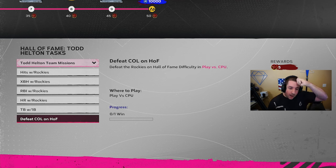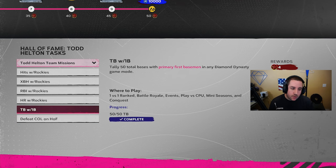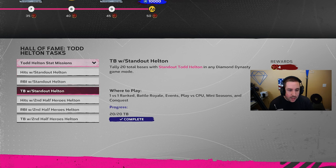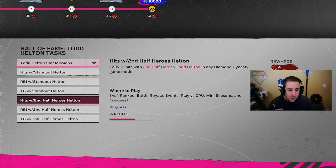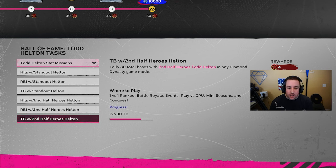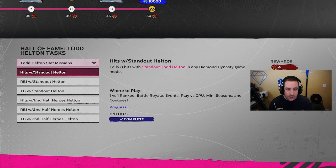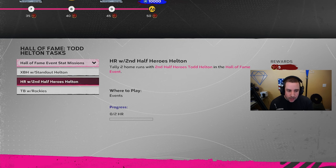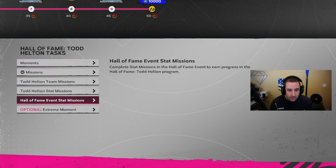You don't have to defeat the Colorado Rockies on Hall of Fame difficulty — I didn't do it. For stat missions with Todd Helton, use the 91 overall: I got eight hits, five RBIs, and 20 total bases. You don't need to finish the 95 overall missions, the Hall of Fame event missions, or the extreme moment — I didn't touch any of those and still got the 99 overall.